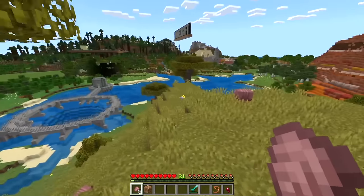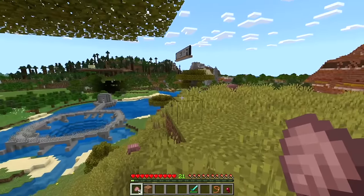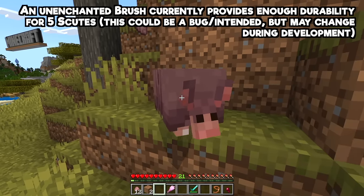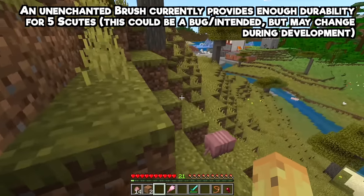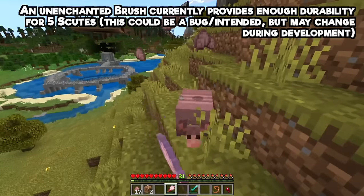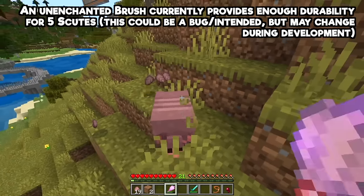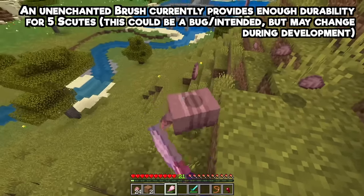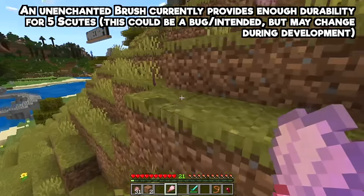I'm not sure if that's broken, but I don't have enough to craft armor anymore. I made another brush to confirm — this is just the durability you use. Five scutes is all you get for a single brush. I've never seen an activity that damages something this much. Even putting Unbreaking on there just lowers your chance of damaging it, so you're ultimately still only going to get about 20 scutes for one brush, which is insane to say the least.